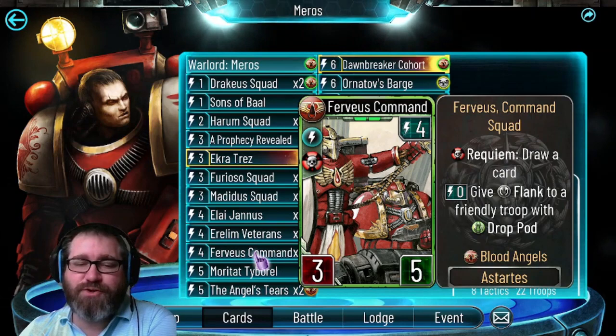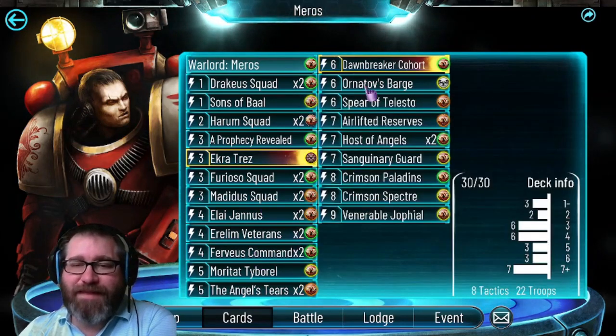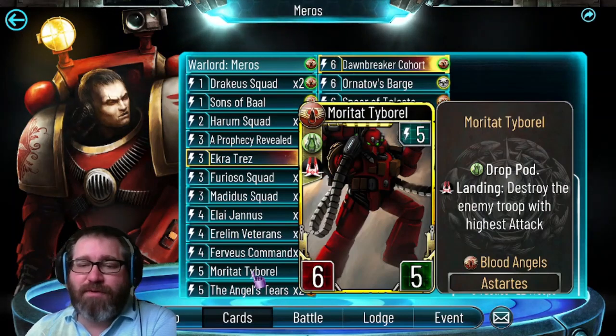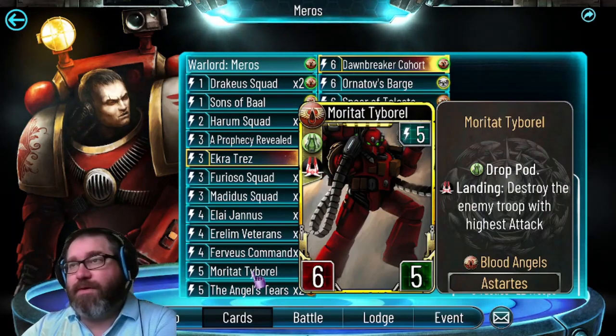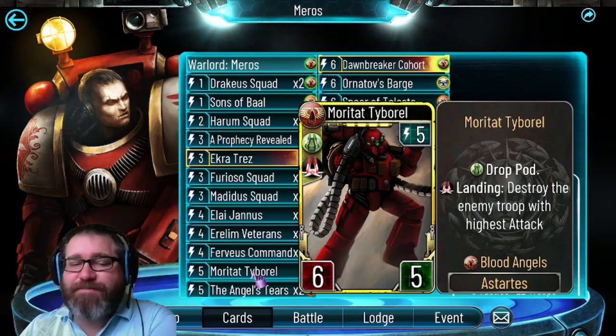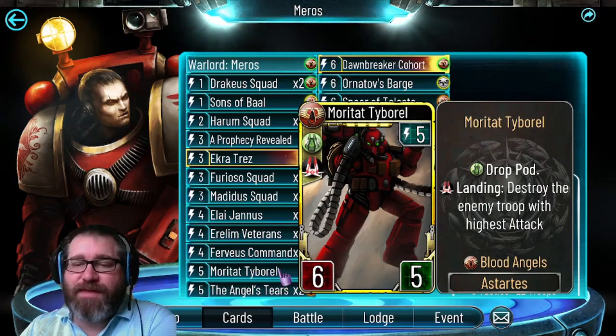Furvious Command is just another solid card - good with attacking at five health, but also great for those troops that have drop pod. Mortis Hybrid is another good target to bait your opponent or get them away from your warlord using hard removal. It's bait - it's not something I use for actually destroying the enemy troop, though if you get it that's nice. Typically that's what Spear of Telesto is for.